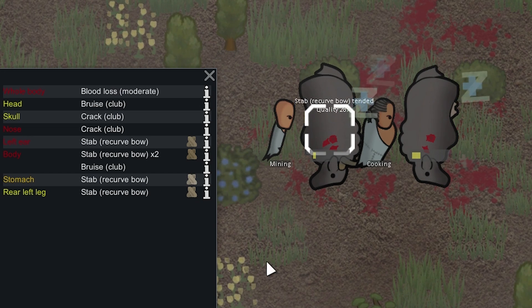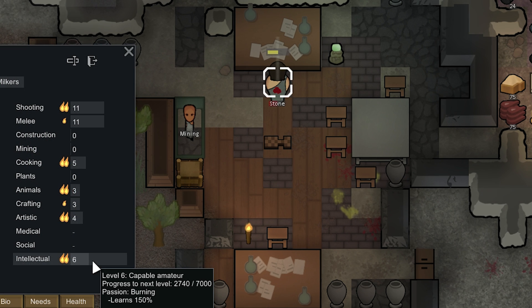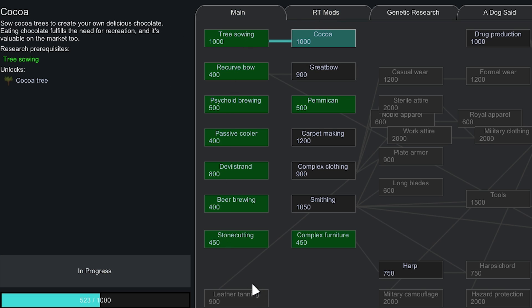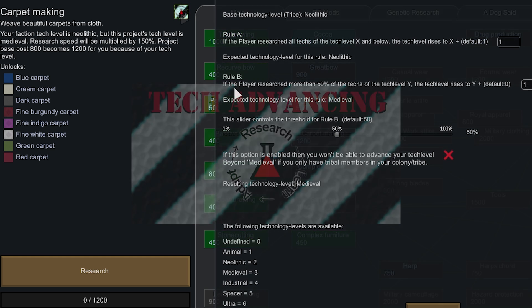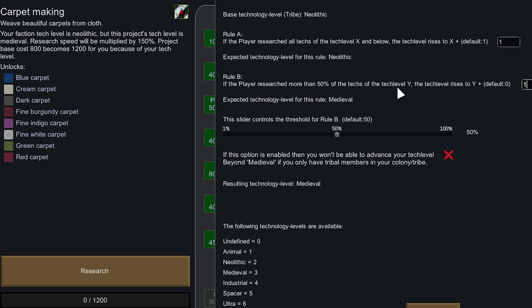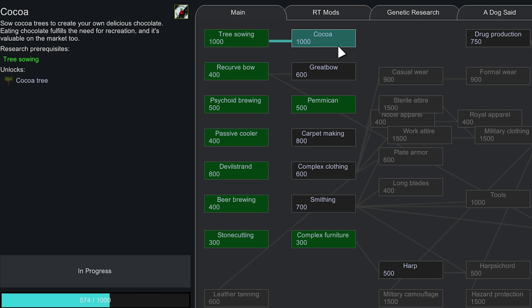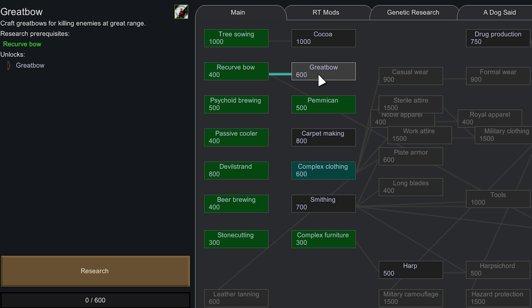We're going to end this episode here. We now have 2 research benches up, because Stone actually has a burning passion for Intellectual. With 2 researchers working at once, we'll start researching techs double as fast, which is good because we really need to get out of the Neolithic age. We've researched pretty much every single Neolithic tech. Since we're playing as a tribe, our tech level always stayed Neolithic, but there's a mod where if the player has researched more than 50% of the techs of a certain tech level, the tech level rises to the next one — and now our tech level is Medieval. We're going to start researching toward complex clothing so we can ditch our tribal wear, and we're hoping to buy a great bow from a nearby settlement in the next episode.